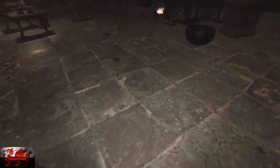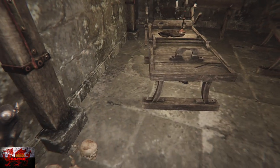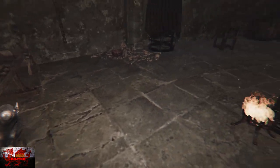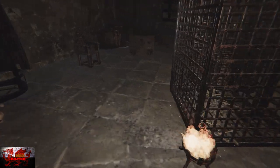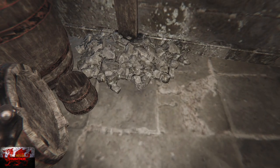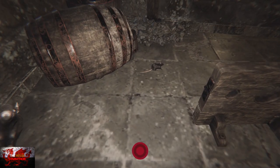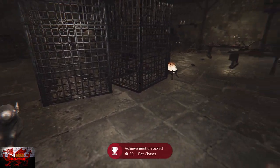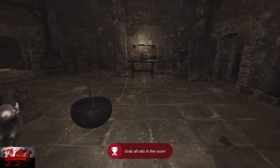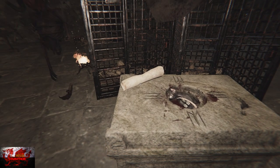Here is the next room. First things first we're going to get a missable achievement for picking up all of the rats. There should be two scurrying around this area — press A to pick them up then B to drop them. In the back left corner there should be another two. Once you've picked up all four, the achievement for having a diseased hand will unlock.